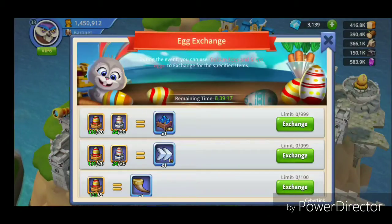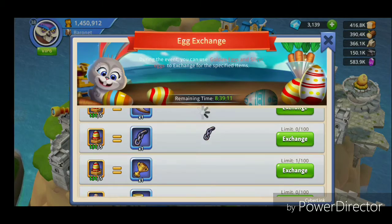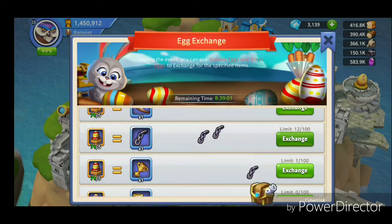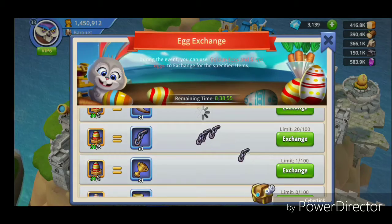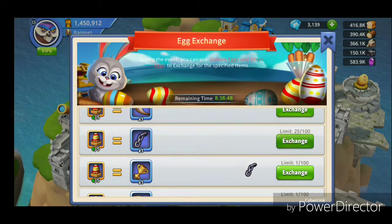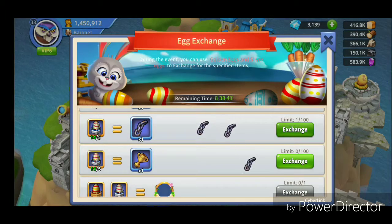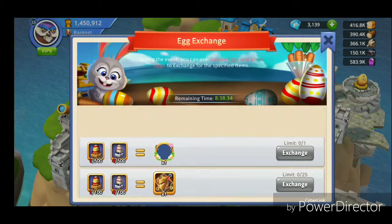So I will go there and exchange, as I am not spending any money to buy stuff — I have to rely here on the event. I will keep on buying until I am done with these golden eggs. That's it — I cannot get anything more to exchange.